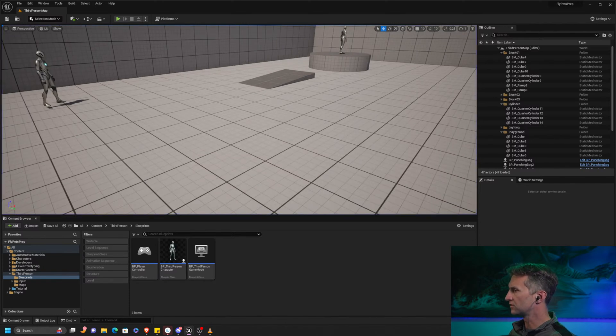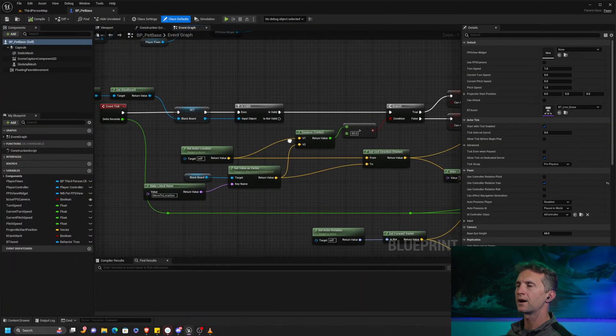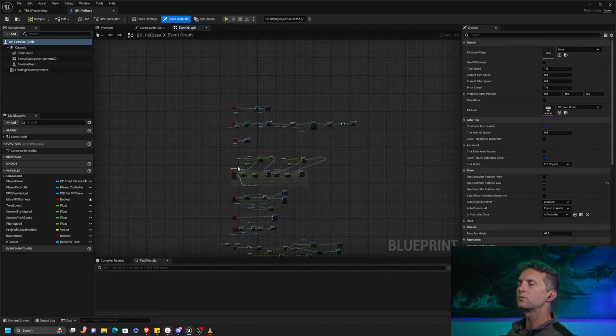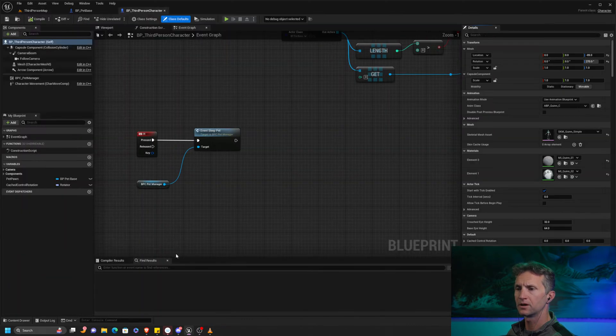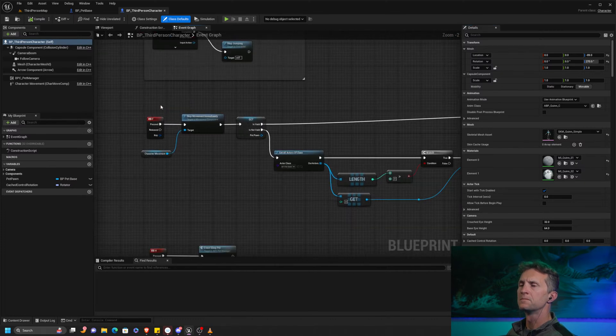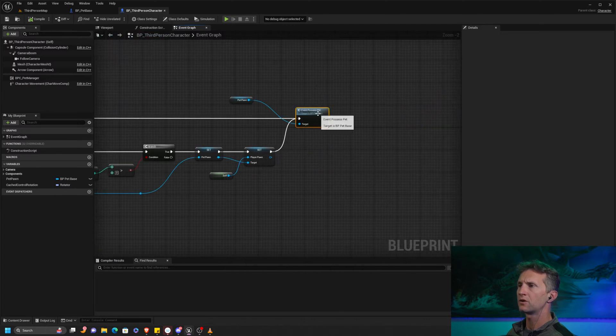Let's escape out of this and see what we've got. To do this, this could be a very short stream pending no crazy hiccups along the way. Let's take a look at our base pet. Just to recap - let's bring up our third person character as well to help remind everybody. In our third person character, when we press F, we stop the movement of our third person character and then we go ahead and call our possessed pet.